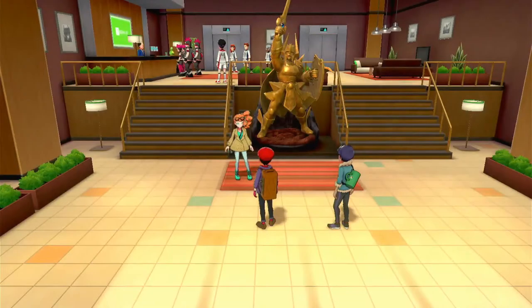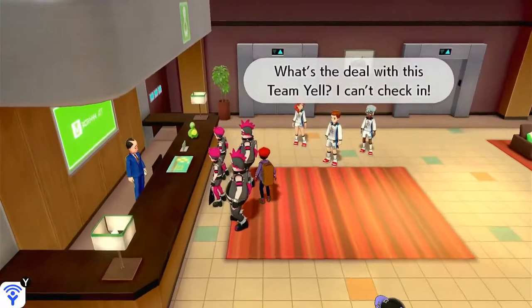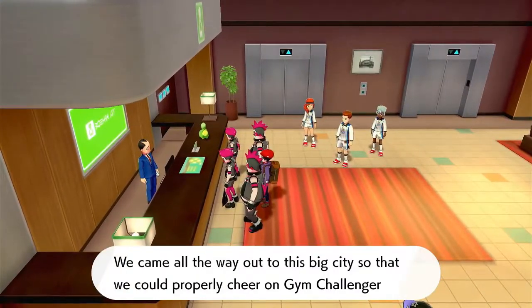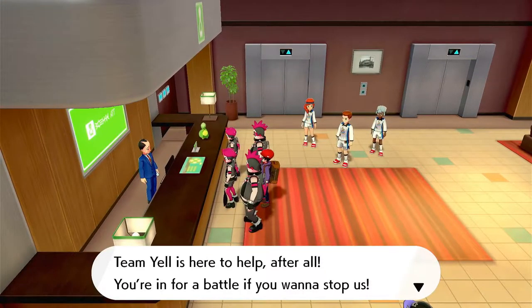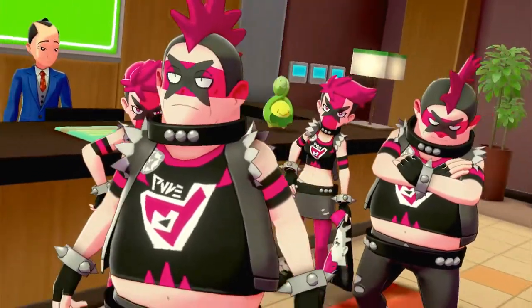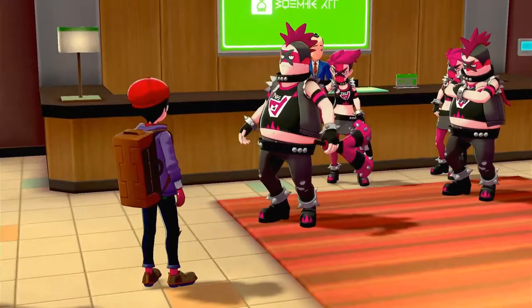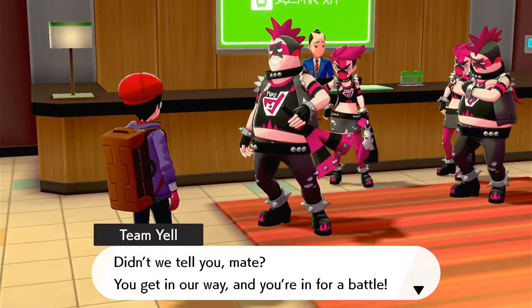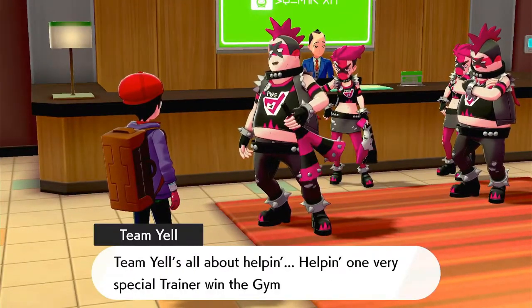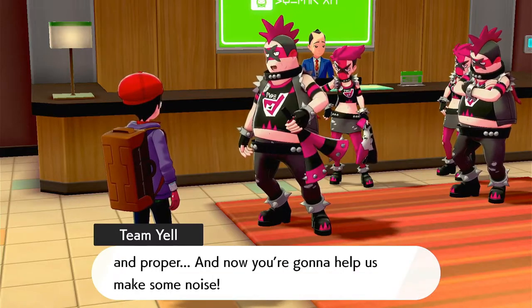Sonya is looking into that, and this will be the background plot of the game while we progress with the gym challenge. She asks us to let her know if we find anything out — and of course we will, we're good people. As we go up to the desk, there's a group of similarly dressed people standing in the way, blocking us. They ask if we're up for a battle, and of course we are. So here they are — Team Yell — with their matching punk rock outfits and weirdly good colour coordination.